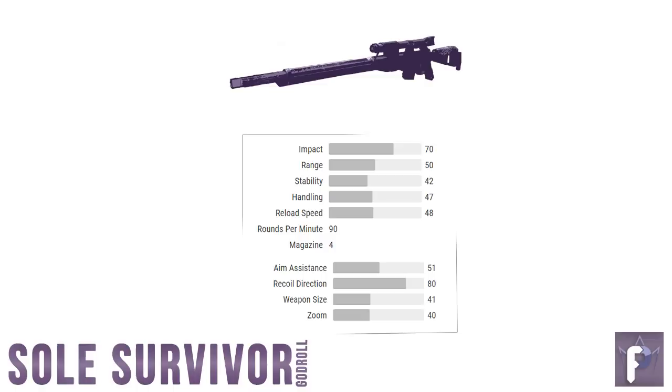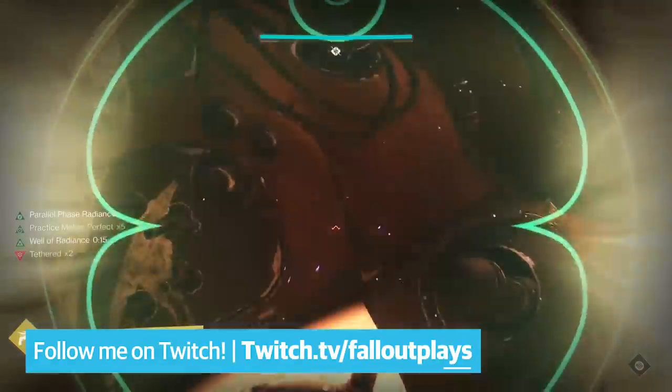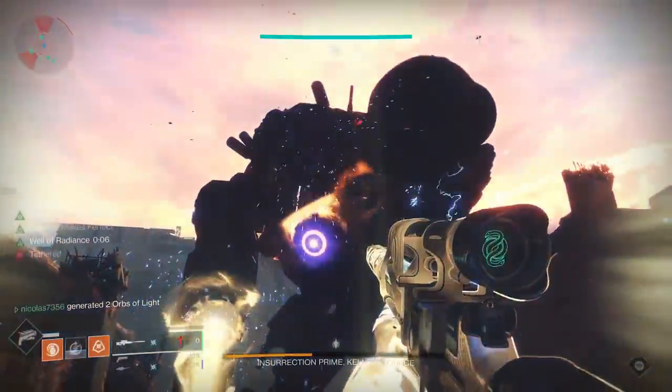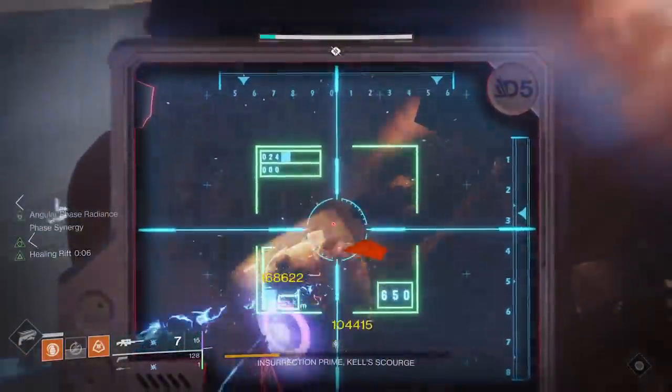It's a member of the Adaptive Frame family, so it doesn't fire lightning quick, but it's not too slow. Beginning in October with Shadowkeep, snipers are getting a thick damage buff to both majors and bosses in PvE, and the Soul Survivor is here to help you pump those bosses with damage. I know that by the time you're able to farm for this weapon again in the Reckoning, Shadowkeep will already be in full swing, but if you have spare time, this gun will definitely still be worth the farm.